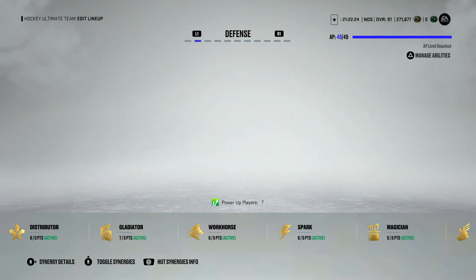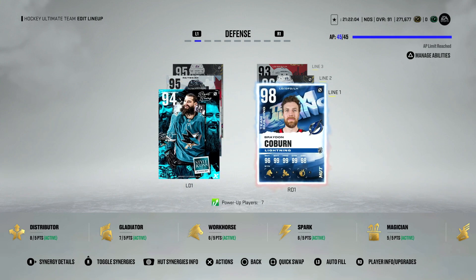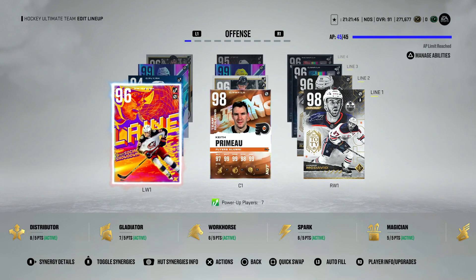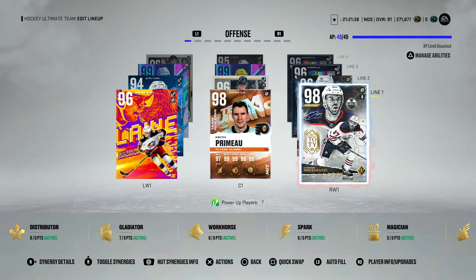On defense, pay attention to whether you score DDD one-timers. There's something about this year where some people can score them and some can't — it makes no sense because there's really no trick to it. It might be a console thing or a controller issue with PS5, I have no idea. If you do not score DDD one-timers, take off offensive abilities like One-T or Seeing Eye and go strictly for Shutdown — or in my opinion Truculence, which gives you the ability to knock people off the puck even with 99 balance.